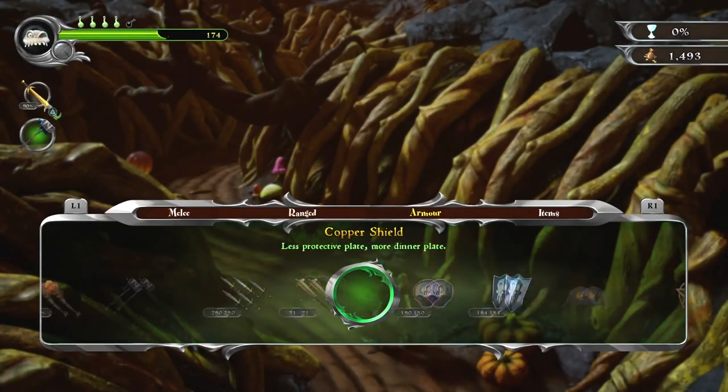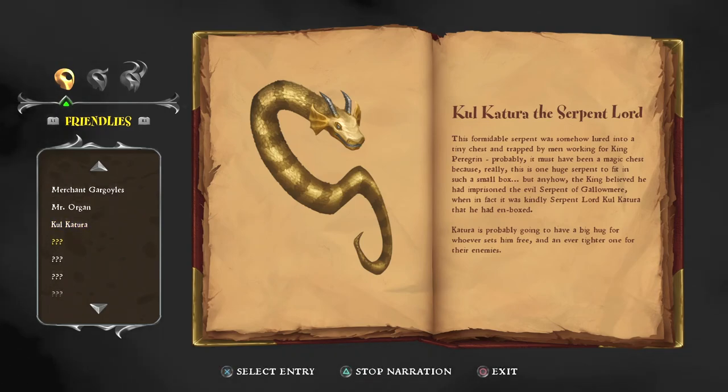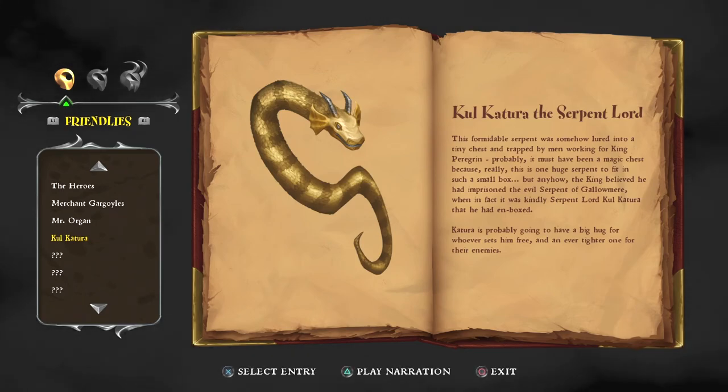Right, let's — before we do anything, we had some information in our book. This formidable serpent was somehow lured into a tiny chest and trapped by men working for King Pelican. Probably it must have been a magic chest, because this is one huge serpent to fit in such a small box. The king believed he had imprisoned the evil serpent of Galamir, when in fact it was a kindly serpent lord called Cotura that he had inboxed. Cotura is probably going to have a big hug for whoever sets him free, and an ever tighter one for their enemies. Quite the useful chap. I think we might find his evil brother a little bit later on.